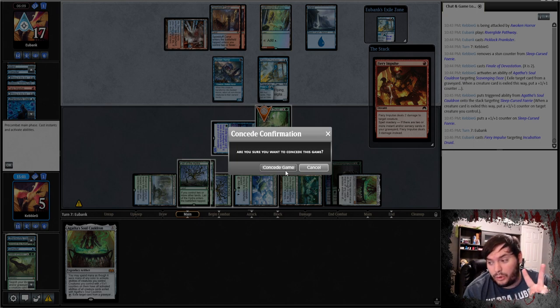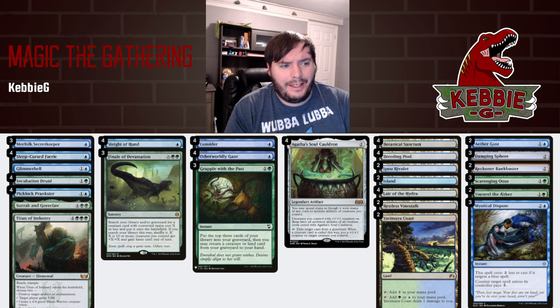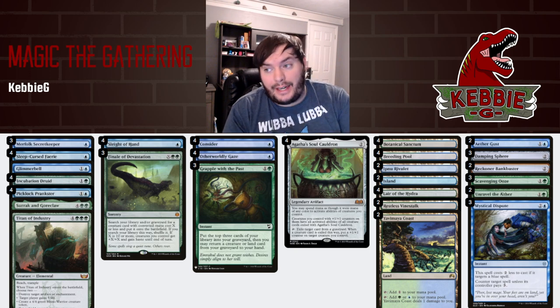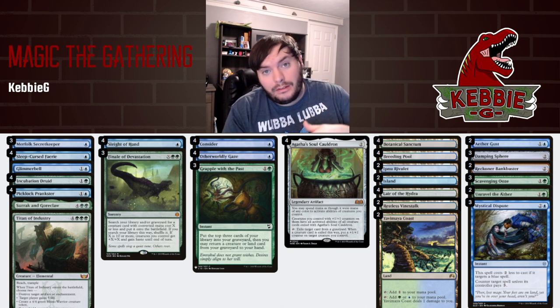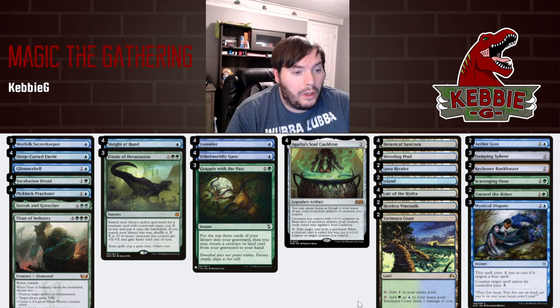One and three. We did win a match with the combo, came close to two matches — let's get into the wrap-up. Overall I thought there was a little bit more work that needed to be done. I kind of want to finish the list off with Picklock Prankster. I cut a Grapple with the Past for one copy, cut the last two Narcomoebas for two copies, and cut one Secret Keeper. You do get to potentially get back a Finale of Devastation. The Prankster lets you mill and get a Finale back into your hand since it retrieves instants and sorceries from among them — that is kind of interesting.